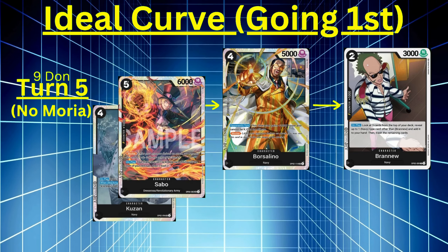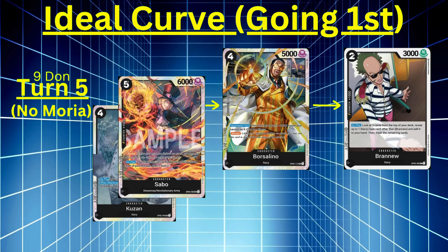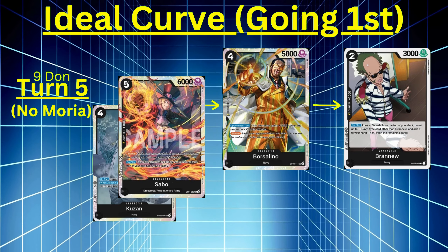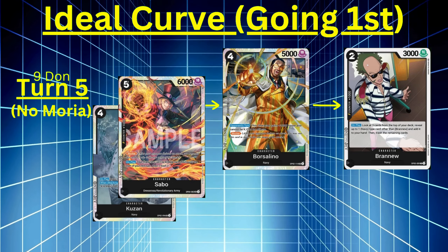Nine Don turn with no Moria — it all depends on what's in your hand. At this point you're going to want to watch your board and your life, being very careful. You might play out Borsalino or Kuzan, then play Sabo. You could also play Borsalino and Brand New, then use the additional Don to cheat out a character with Moria's leader effect. Whether it be preparing to stall, blocking to build your hand or grave, drawing cards, or searching for removal — you'll figure it out.